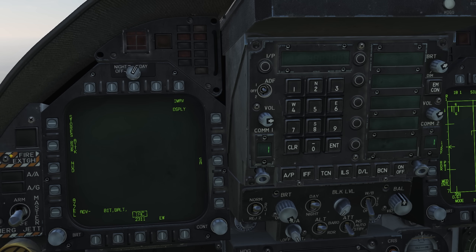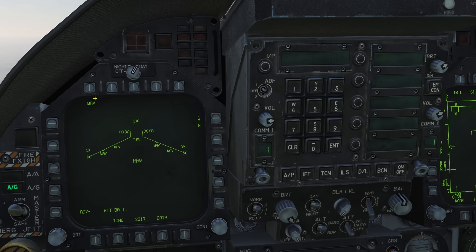Switch master arm on. Select air-to-ground master mode. Open the stores page and select MAV from the top.